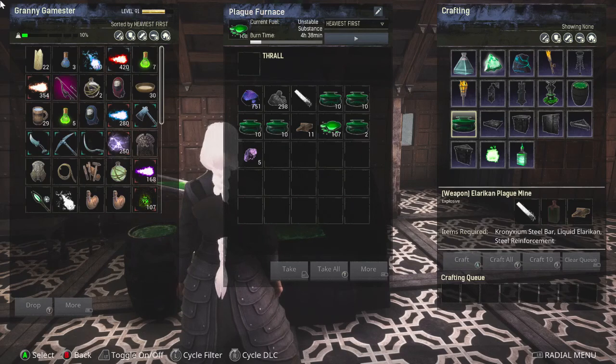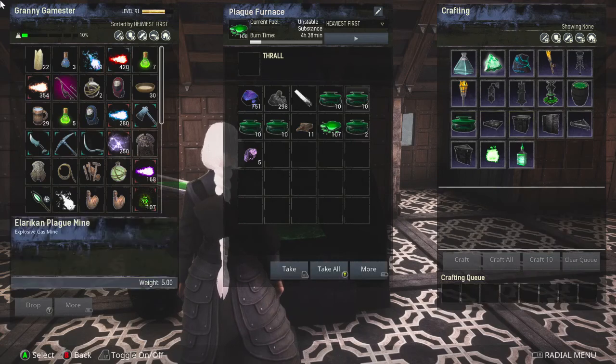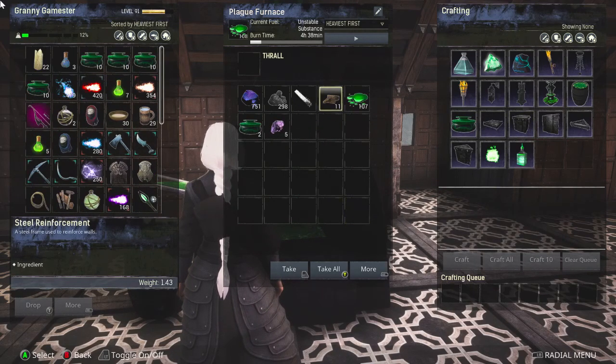The nice thing is that when you have those three ingredients to make one, it actually makes three. I had enough materials to make 14 sets because I could only make 14 of the liquid L-Larkin, and I ended up with 42 of these mines. I am just pleased to death — we're going to try these out to see what they will do.